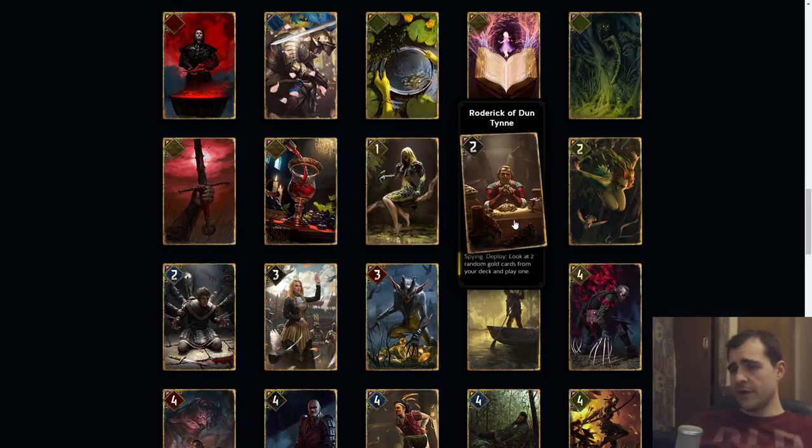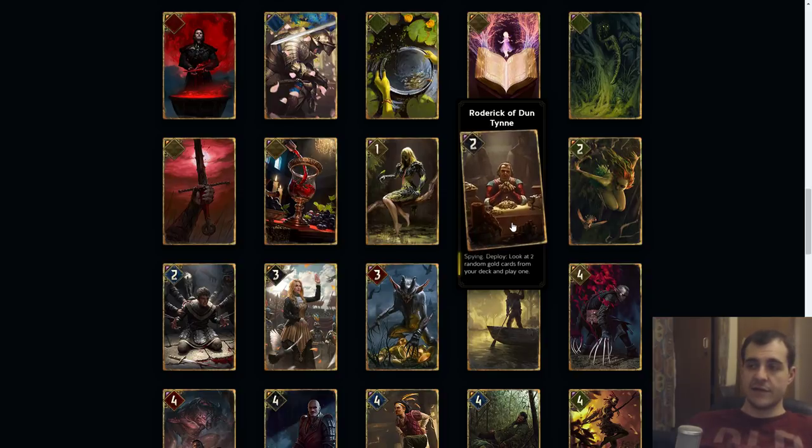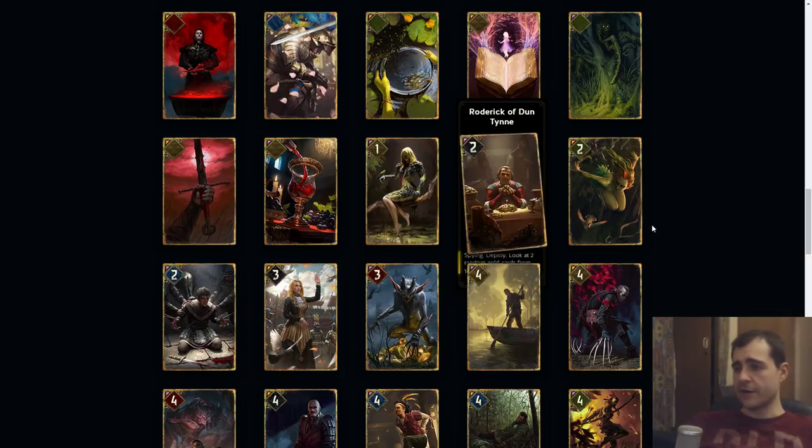Roderick of Dun Teen: a spying deploy, look at two random gold cards from your deck and play one. I think this has the cost of seven, so you can definitely justify the cost if you have key golds — and this can really find them. Nilfgaard has reliable ways to find their cards, which is pretty good. It also supports the spying archetype.